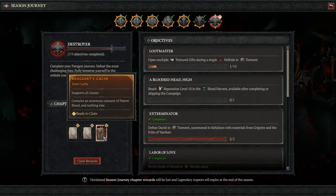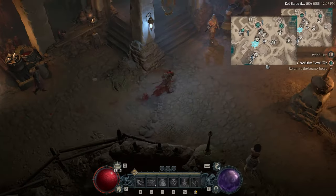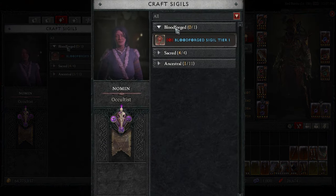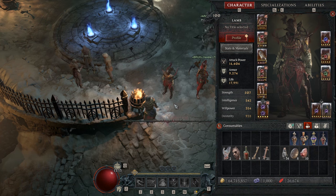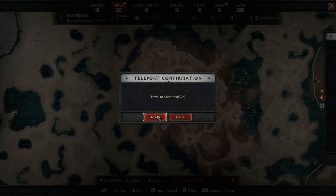Before you can do Abattoir of Zier, you'll first need to complete Chapter 7 of the Season Journey. Once you've done that, head over to the Occultist in Ked Bardu to unlock the recipe to craft the Bloodforged Sigil. In your Sigil Crafting tab, you'll have a new section called Bloodforged. Crafting a Blood Sigil costs 800 Sigil Powder. When you use a Blood Sigil, it works the same way as a Nightmare Dungeon — drop the Sigil and teleport inside the dungeon by selecting it on the map.